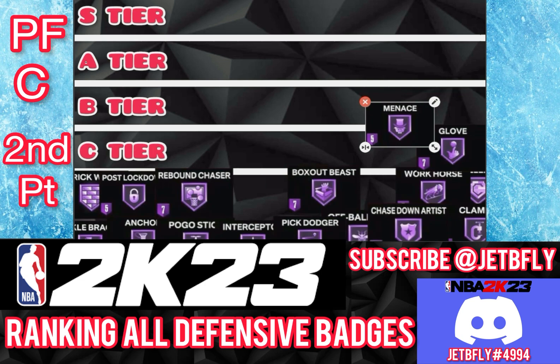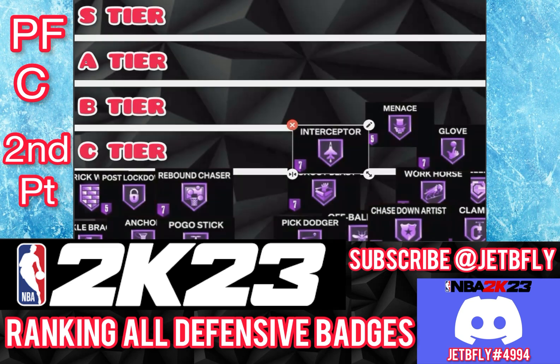The next badge is Interceptor. As a big, Interceptor is not really useful. I'm going to put Interceptor on C tier because you're playing down below and you're not really playing those passing lanes that much. Defense this year is really good, so you don't really need many of these defensive badges. If you can get it on bronze or silver, that's cool, but I don't think you need it as a big.